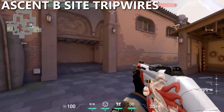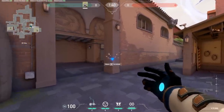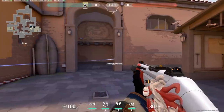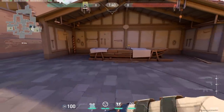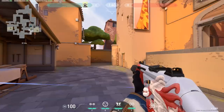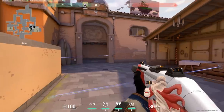For tripwire setups, I'll basically always start with these two tripwires here. But if they have a Sova or a Raze who is constantly breaking these wires, what I'll do is move this wire to back here along the boat, so if someone is pushing further out towards the defender's spawn, they will hit this wire.